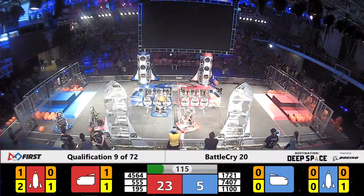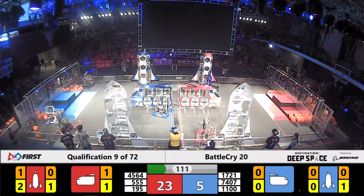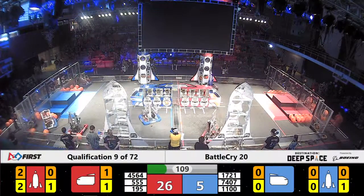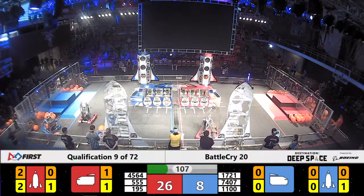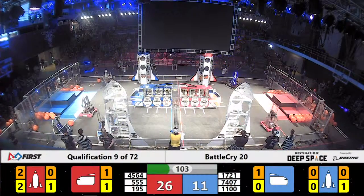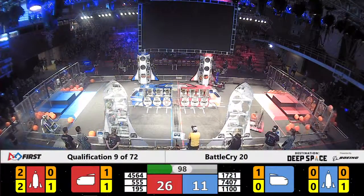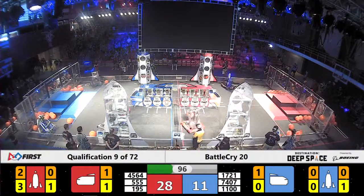Mount Clare Robotics 555 in red bumpers. They're going to cross the field to play some defense. Orange Chaos, their partners, right behind them with a hatch panel — they've completely sealed up the lowest level of the Red Alliance rocket. Their final alliance member, Cyber Knights from Southington, already working on rocket level two for the Red Alliance.